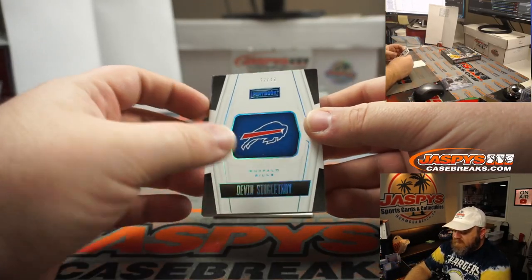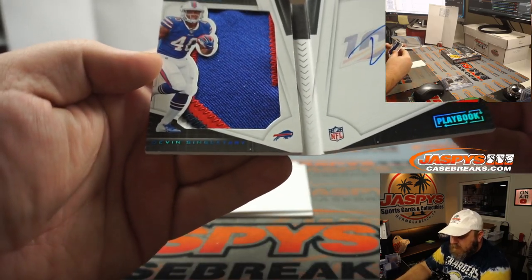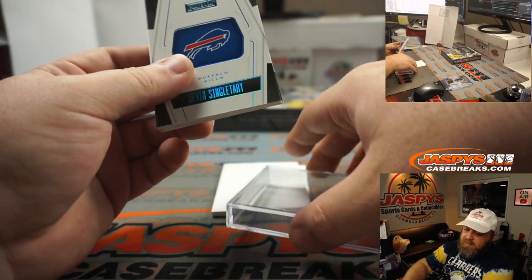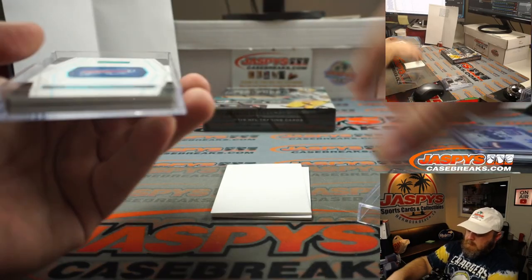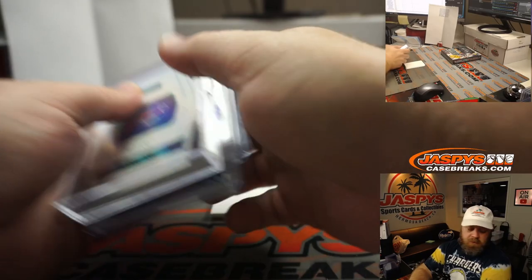Box three kicks off with Devin Singletary, jersey and auto, nice four-color patch, Buffalo Bills — AFC East, Jack Townsend. We'll see how he does this coming weekend. There you go, Jack.